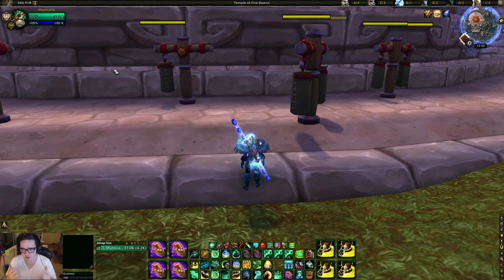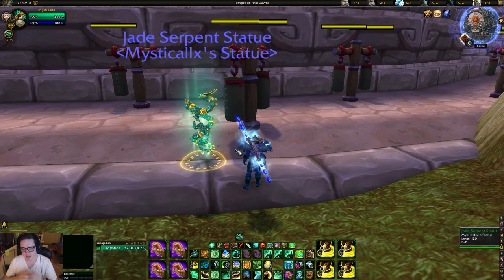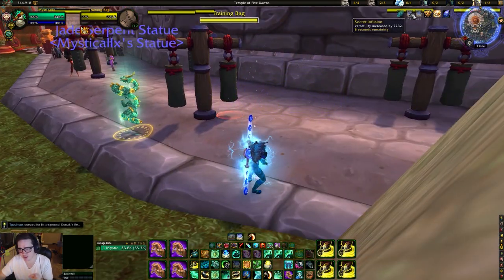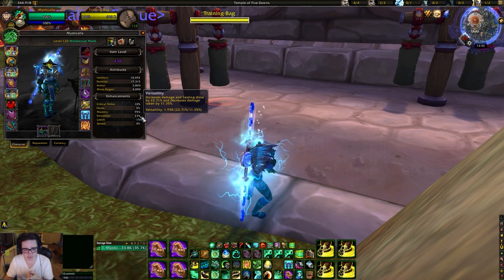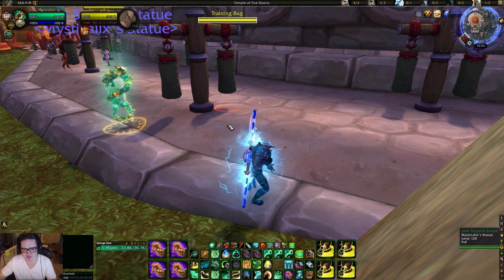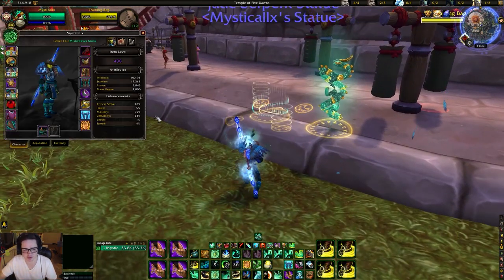What you're going to want to focus on is the mastery from Vivify and the versatility from Rising Sun Kick. The first situation — and pretty much the only situation — where you're going to use Rising Sun Kick is when you're getting trained. If you're getting trained by RMP, TSG, double melee swapping you, you're going to want to Thunder Focus Tea into Rising Sun Kick. That gives you 22-32% versatility, bringing mine to 49%, meaning I take almost 25% less damage, which is absolutely crucial.